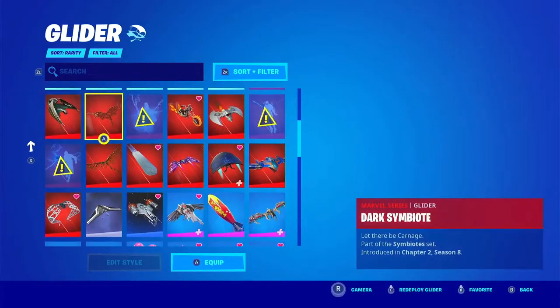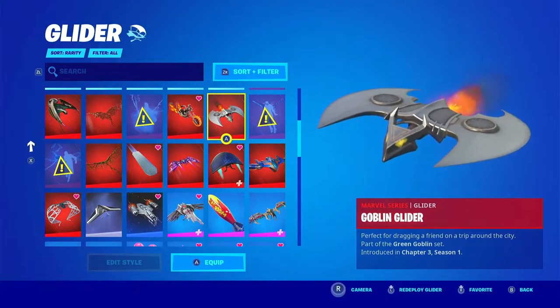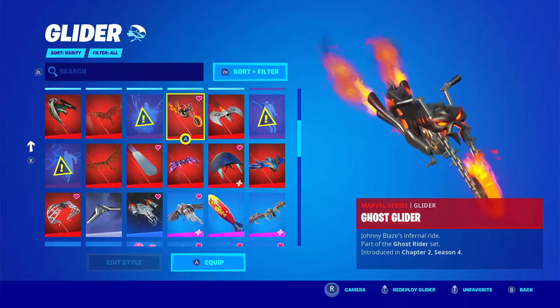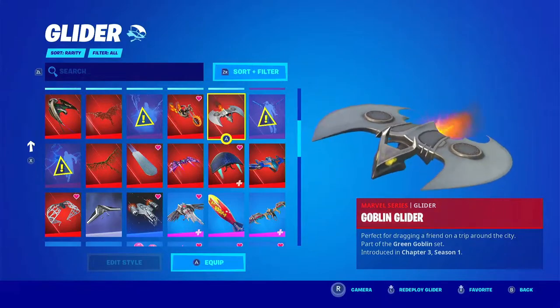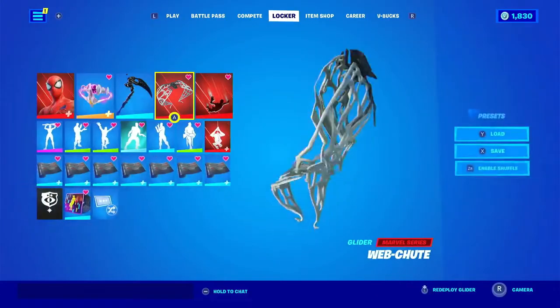Both of the Spider-Man themed gliders are awesome. This one has a special animation where your character will web-shoot the glider out of their wrists no matter what skin you're using. The green goblin glider has a special animation on the way down — instead of just surfing on top, you do the green goblin movie pose. So it's really cool.